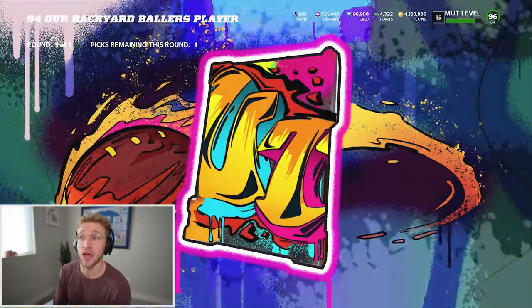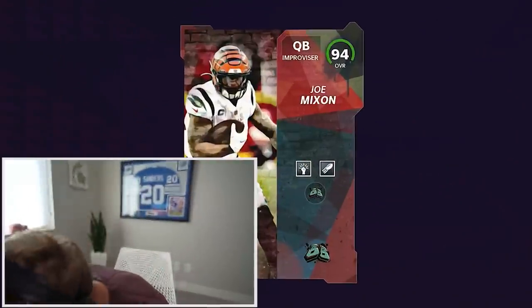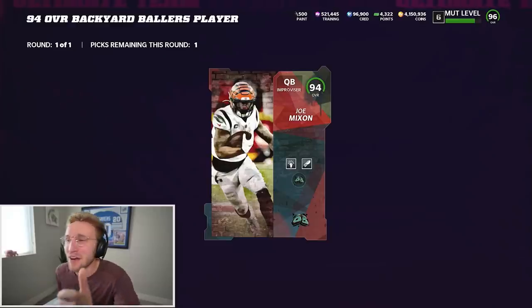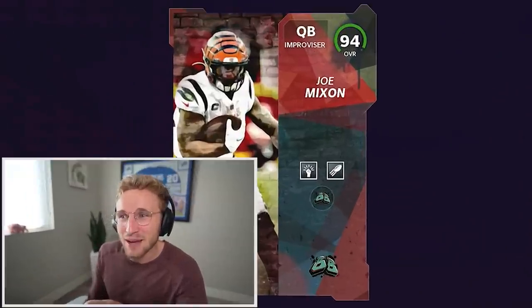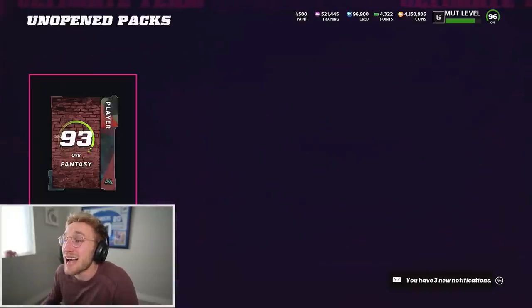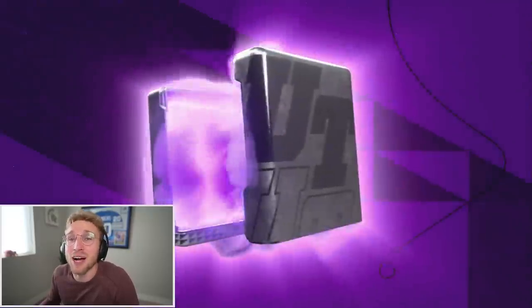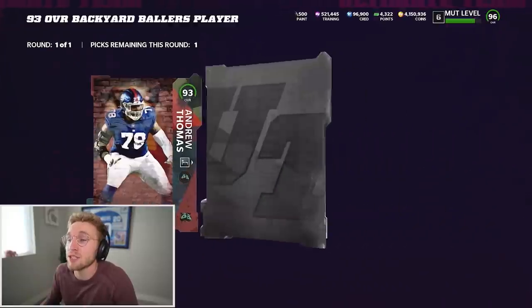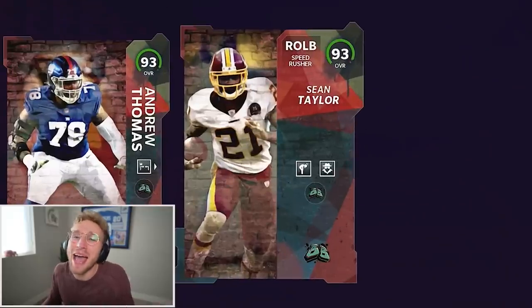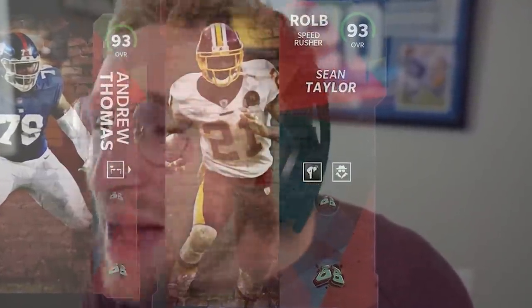What abilities does he have? Improviser, QB — Joe Mixon with pass lead elite and dashing dead eye. It's actually really good abilities. So what do we get for a 93? I get an option between two 93s: Andrew Thomas tight end or Sean Taylor right outside linebacker. I have to go Sean Taylor. Shout out to anybody who watched Wheel of Mutt — two years ago I had Sean Taylor right outside linebacker from the Christmas promo and he was a god. He carried that team.